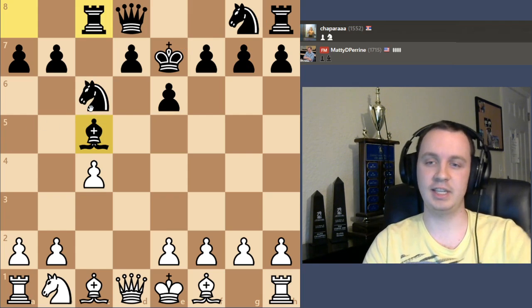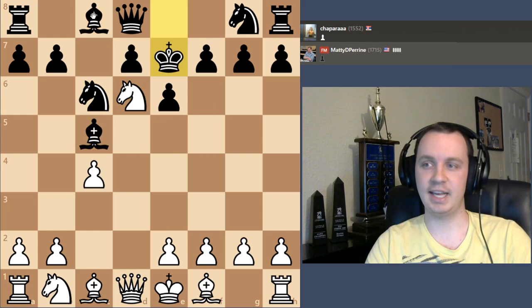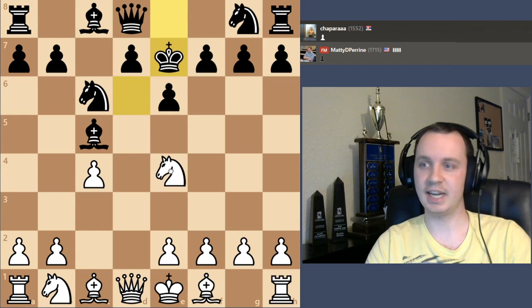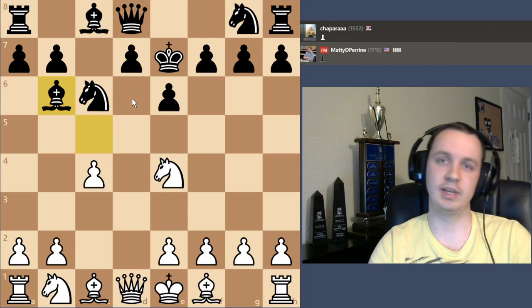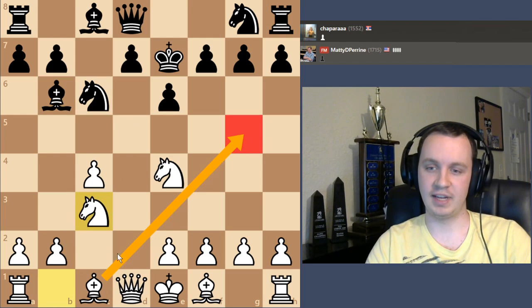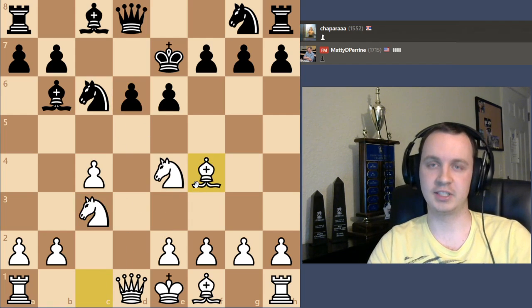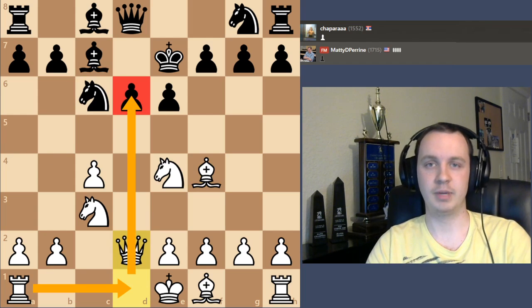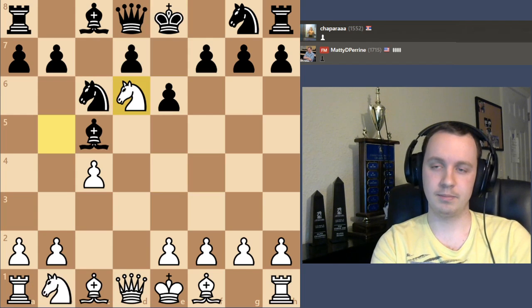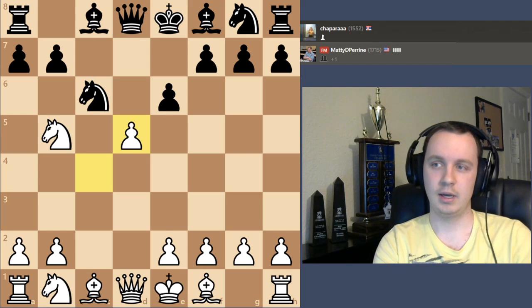This position definitely gives black some compensation even though they can't castle. Maybe instead of taking on c8, the better way to play is something like knight e4, trying to go after this bishop. If the bishop moves back, queen d6 check becomes very annoying. Knight c3, bishop g5, bishop f4 — the dark squares are still very weak. You could even start piling up on that weak pawn.